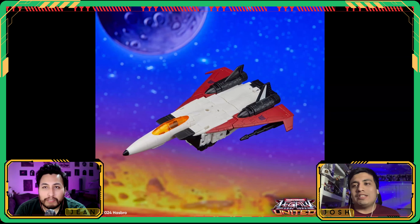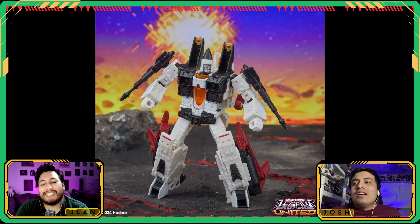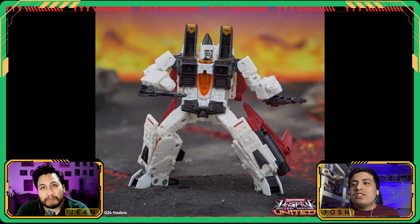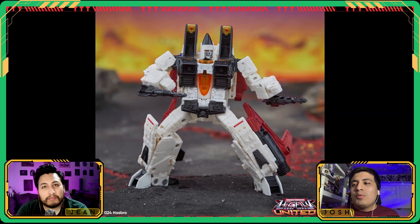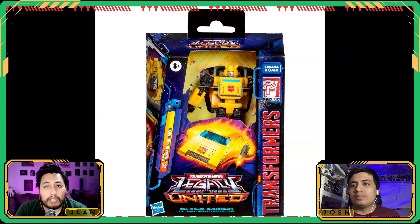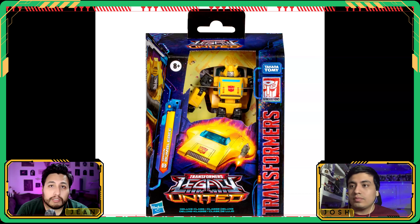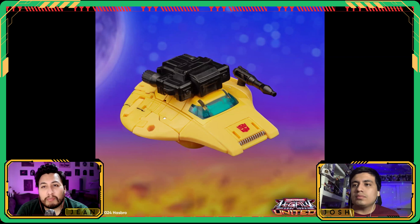Next up is Ramjet — a little jet boy. It's kind of like Star Wars clones: who doesn't love seekers, who doesn't love conehead seekers? You can get them in any colors. The alt mode works, the robot mode works — not much else to say. There are some fun colors and a translucent canopy, which is nice.